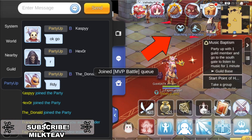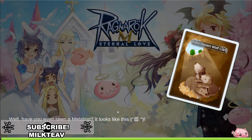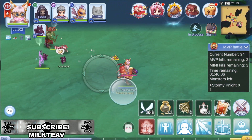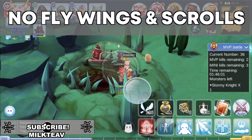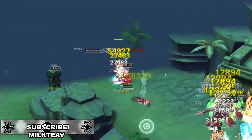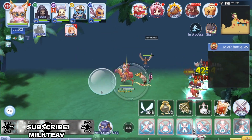Take note that after entering a match, your party will have a 10-minute cooldown period where you cannot enter another match unless you kill an MVP or the timer ends on your current match. Once your party is in the map, you cannot use flywings or transformation scrolls. When you die, you can get resurrected by your priest if you have one, or by party mates using the Yggdrasil leaf. If you choose to revive, you will be resurrected at your party's assigned respawn point somewhere in the map.